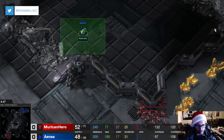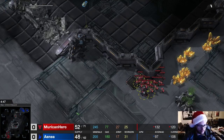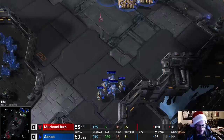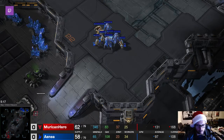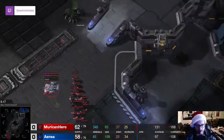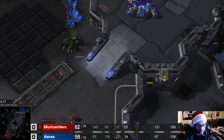As you can see, his observer is halfway across the map and he just spots my army moving across. It's about 4:45 into the game. So he spots my army and immediately responds by getting troops over here. Let's watch this battle. He warps in a sentry because he knows he's going to have to throw down a force field here to defend this main ramp.